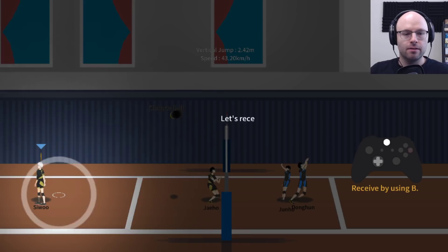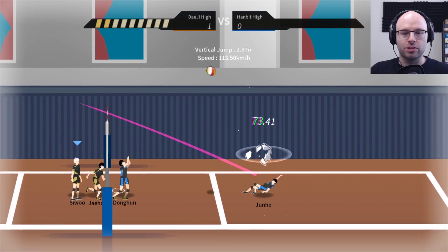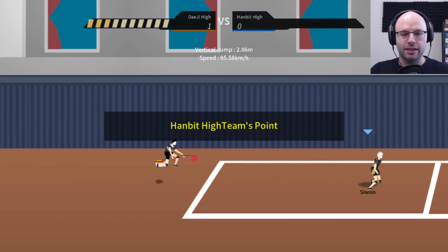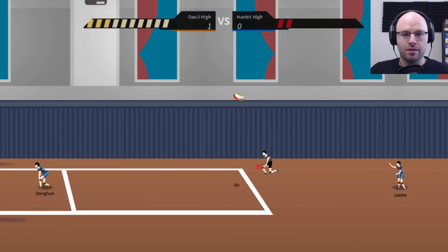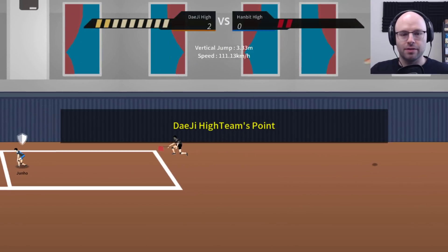Receive using the receive button, send it up, and we're sending it down again. Balls falling away from you can be dug using the slide button. But it's too far to receive this time. Next time, you should predict the drop point and move there first. And then — that's just a textbook play. Grade reception. Absolutely beautiful.